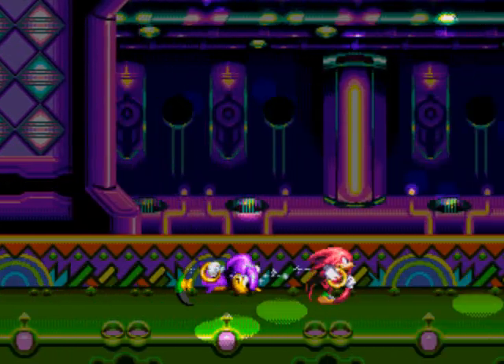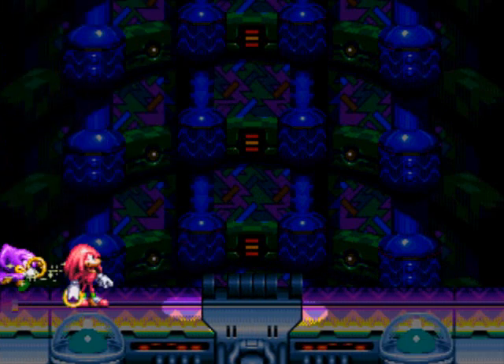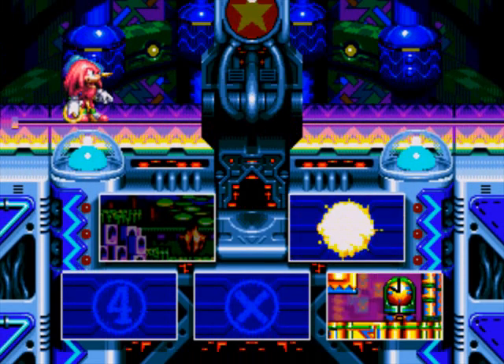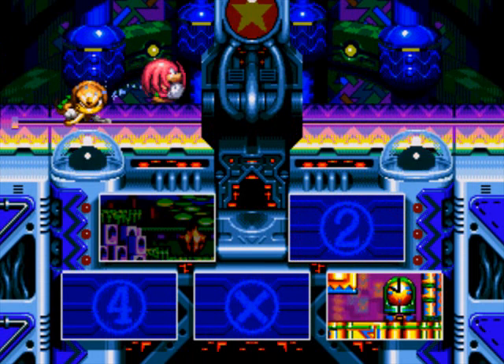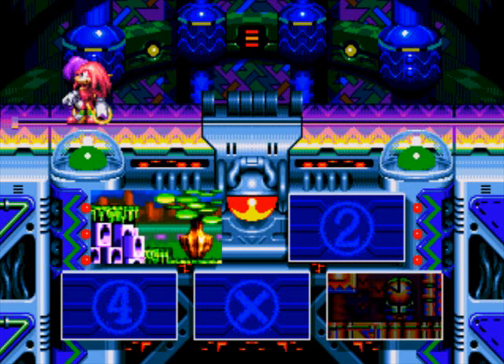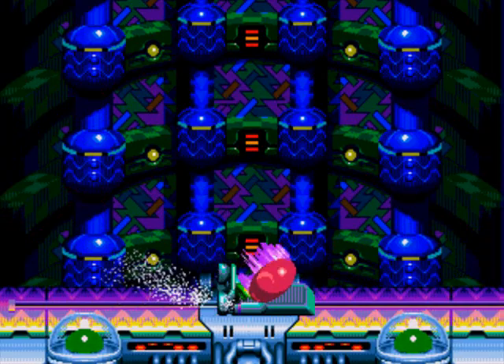Hey everybody, the Bong is back! Welcome to part 10 of Let's Play Knuckles Chaotix for the Sega 32X, brought to you by Game81.com. If you saw in the last part, we just cleared out two attractions, and all that's left is Botanic Base and Amazing Arena. We're going to Botanic Base — that one's at level 4, I believe.